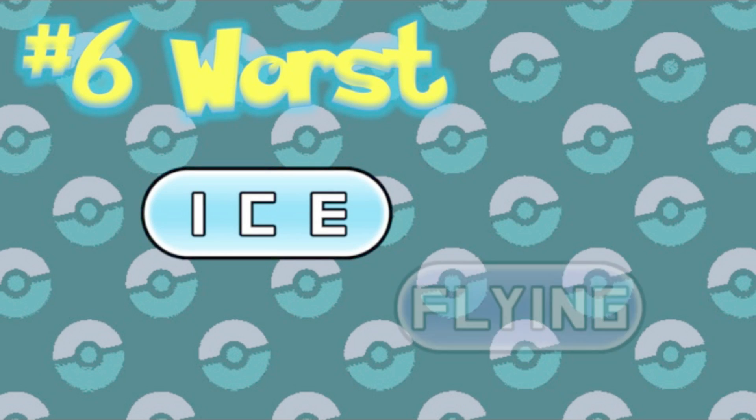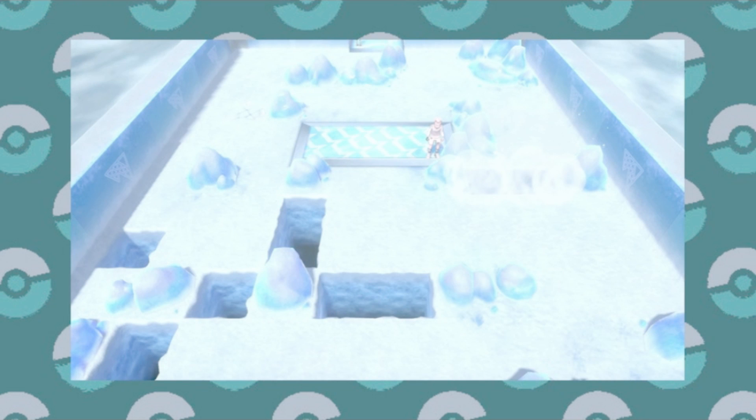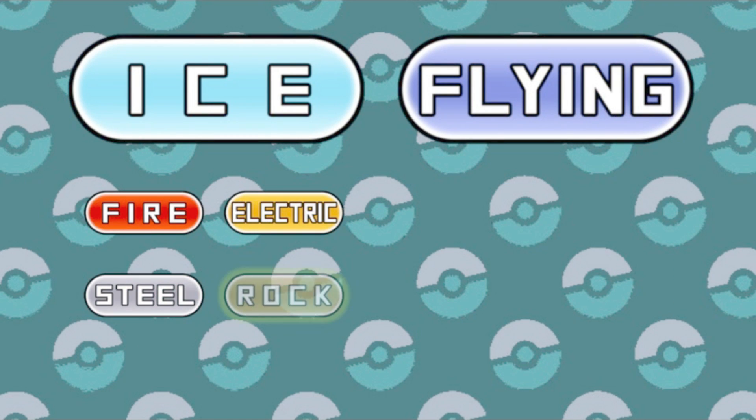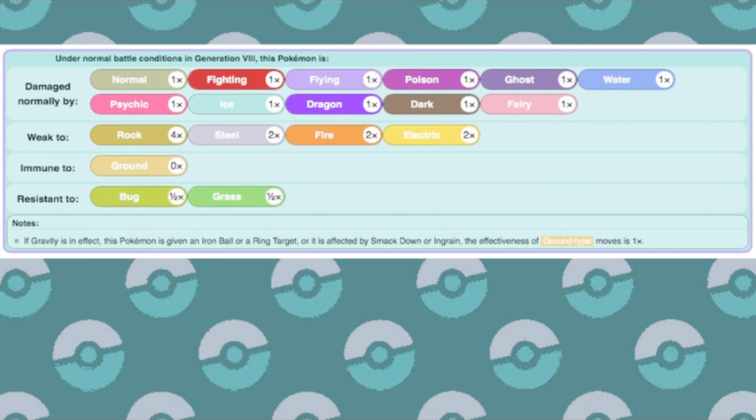Number six worst: Ice and Flying. It's probably no surprise that we're already seeing Ice, but let's see what this thing is all about. Ice and Flying results in weaknesses to Fire, Electric, Steel, and a quad weakness to Rock. And it resists Grass, Bug, and is immune to Ground. That's it? I guess it's not bad, all things considered, with most types reacting in a neutral manner.